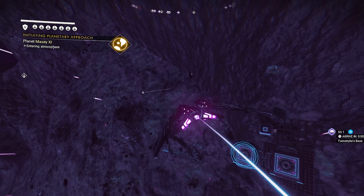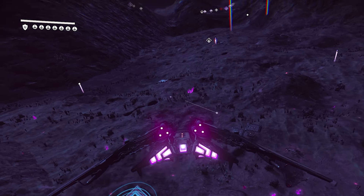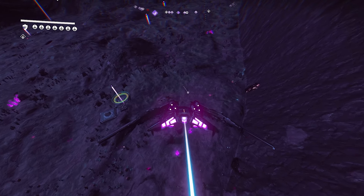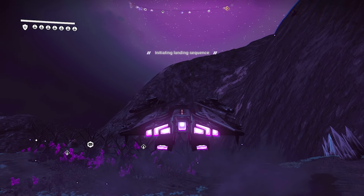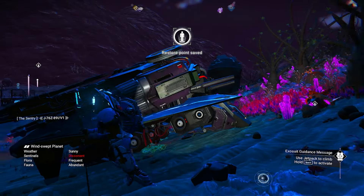Once you are close to it, you will see at the bottom there is going to be a ship. As you will see here on the right-hand side, there is a black ship. Just make your way towards this black ship and settle down.